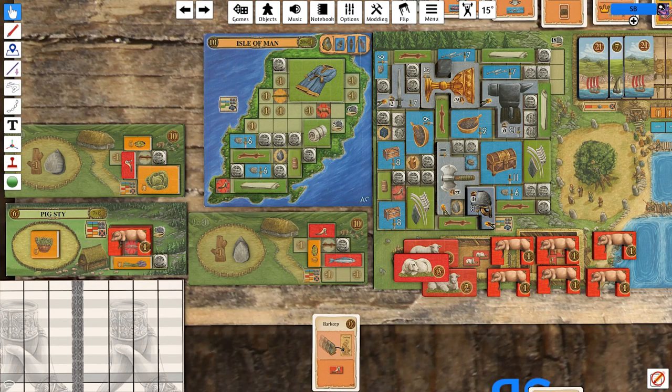Hello viewers. I'm SB, and welcome back to another game of A Feast for Odin, the Norwegians, here on Tabletop Simulator. I want to point out a couple of errors that I made during the last game, just so that we're all clear on what can and cannot be done here.